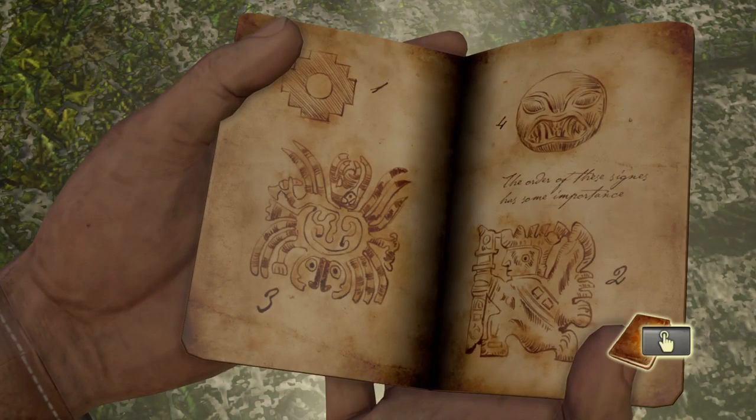Okay then, let's have a look at Drake's Log. As you can see, the symbols have a number next to them. This is a really simple puzzle.